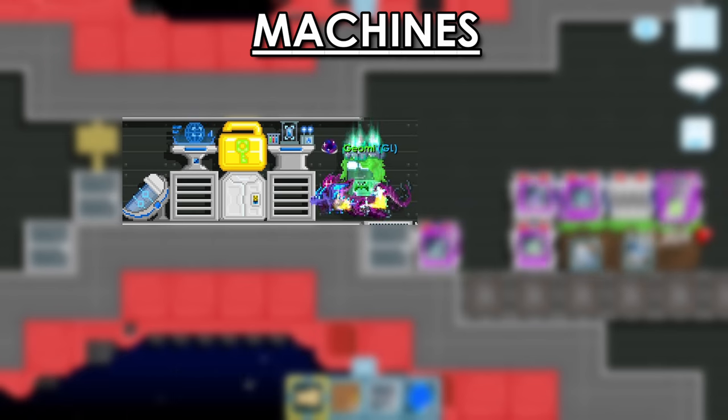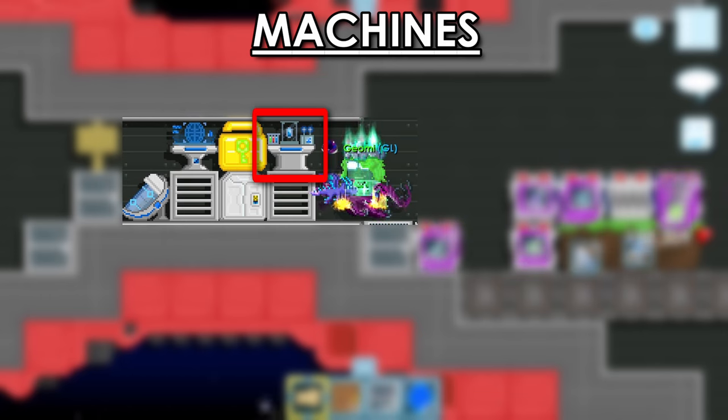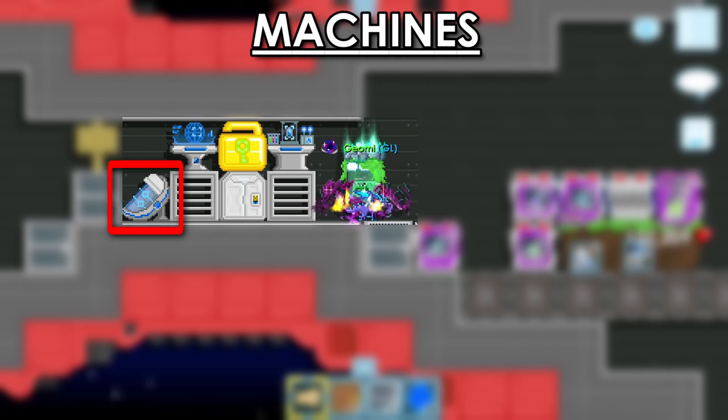There are three types of machines you should always add to your starship to reduce the amount of skill fails you get. When a tactical console is placed, the user will experience less skill fails related to reputation. Similarly, when a science station is placed, the user will experience less skill fails related to the ship's health. Lastly, when a life support is placed, the user will experience less skill fails related to the crew's health.